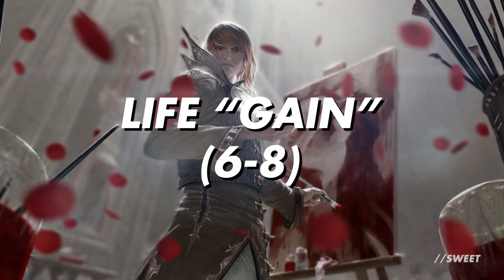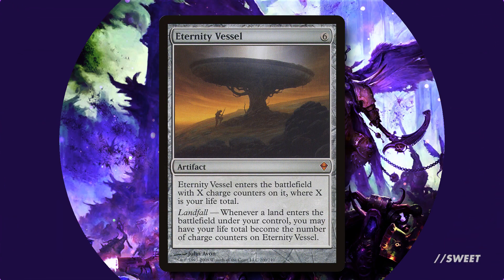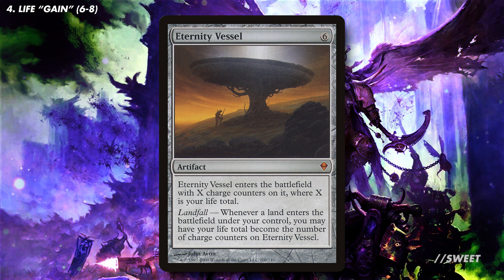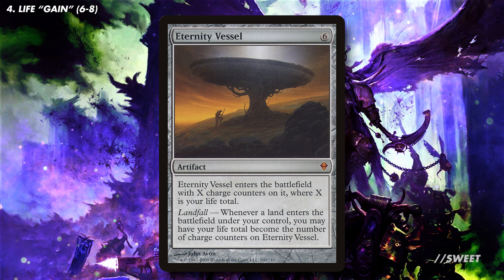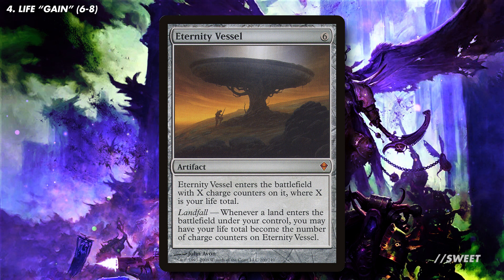The flip side of that life loss is that we'll want some ways to get it back, mainly so that we can lose it all over again. First up we have Eternity Vessel — this lets us bank our life total when it comes in, so that later in the game when we play a land, we can reset it to what it was when the vessel came into play. The gameplay with this should be: play your land first before you do anything else, so your life total will always be at the highest point. Then you can go through your turn losing as much life as you want, ready to play a land next turn to reset it and do it all over again.